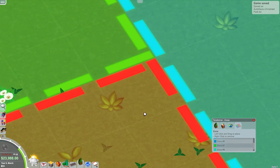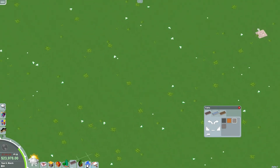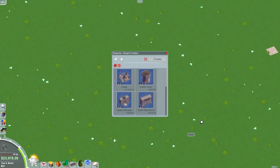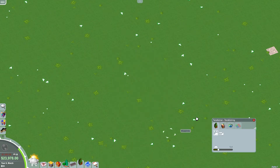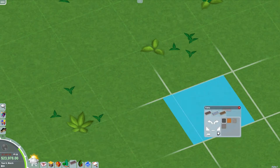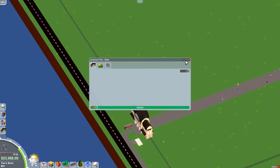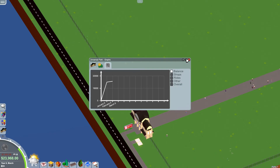The auto-save triggered and saved as 'Unnamed Park' — I need to rename it. Oh, because I didn't rename the park file. Let me do that in a second. Let me get this last path piece placed here. Alright, let's close the menus, set a two-dollar admission fee, and rename the park to 'Full Steam Ahead'. Awesome — opening graphs, we're spending money, that's fine.